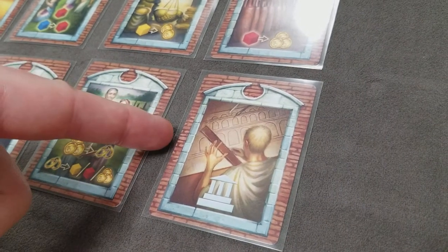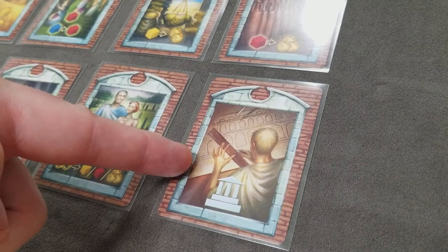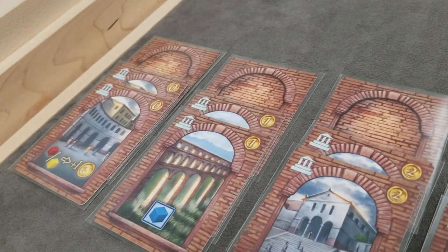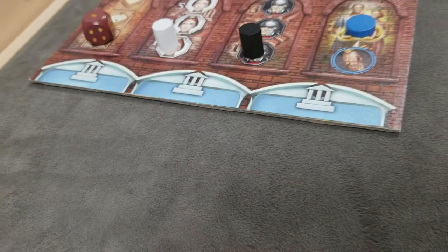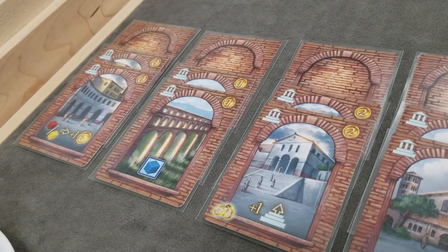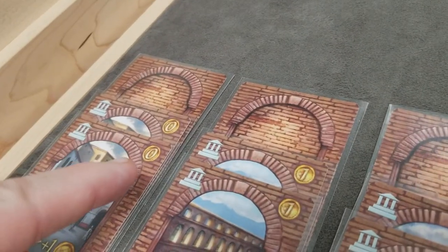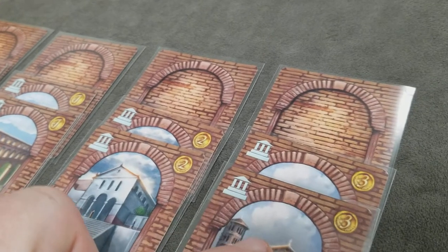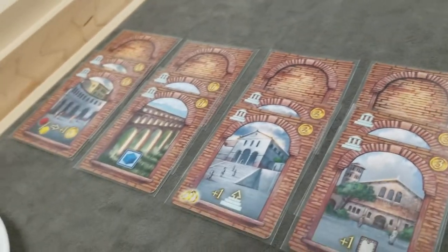The final action is the building action. By playing this card, you can purchase one building. Each player may only have a total of three buildings on their tableau. You can never have duplicate buildings. The cost for the building is shown in the upper right — you pay with money and take the building into your tableau.